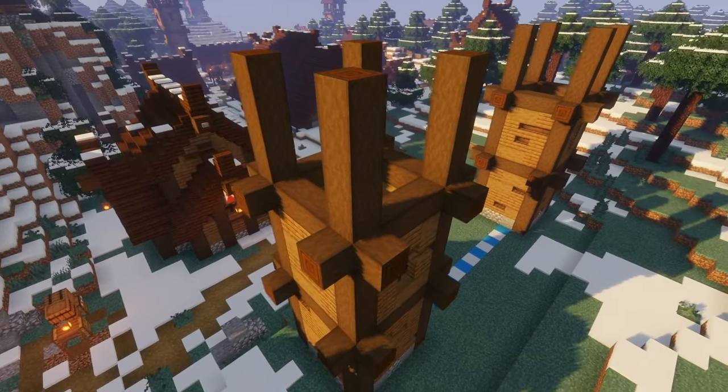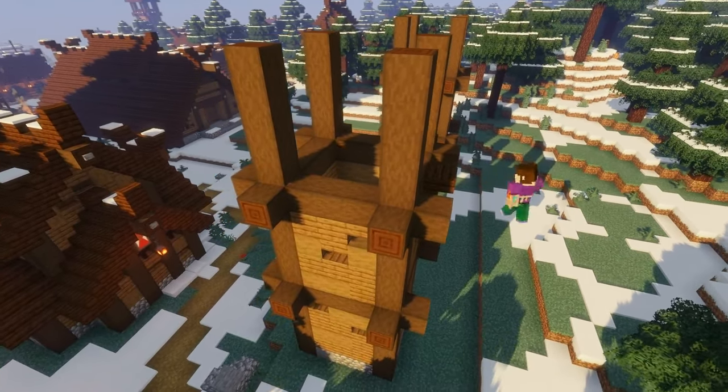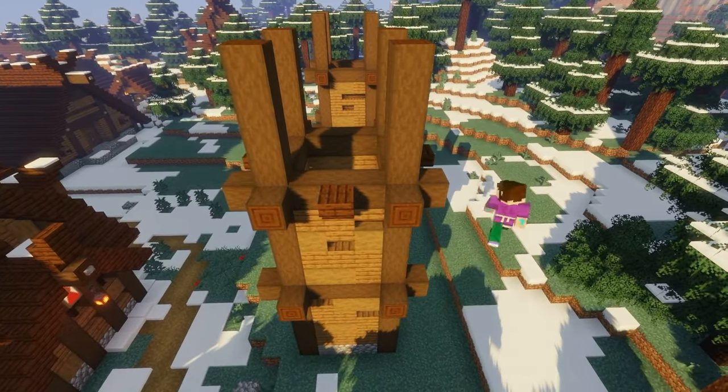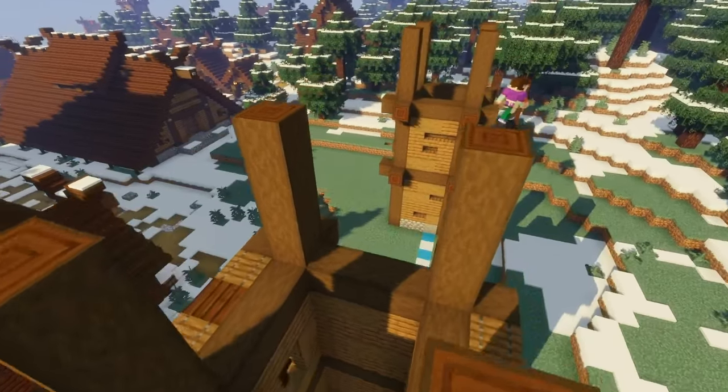On each of our two towers we're going to place three upside-down dark oak stairs in the shown positions and place a spruce trapdoor on either side. Do this on the other tower as well, but make sure that the side facing the other tower is the one you leave blank.